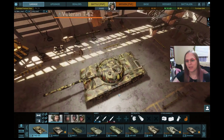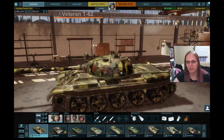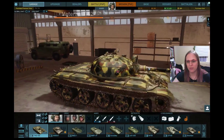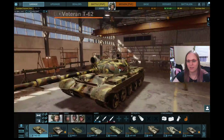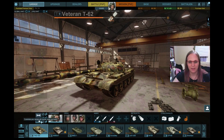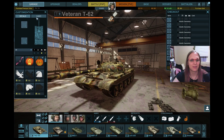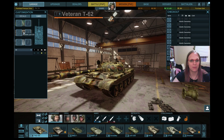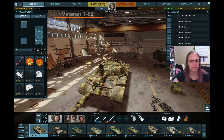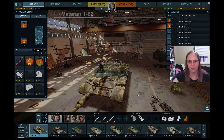Now, the camo scheme is snazzy. The inscriptions are kind of nice. This is what we have to look forward to for our ability to paint and play with these tanks. Camo is kind of turned off right now, and decals are about all we can do. Anyway, let's put some pumpkins on this thing.